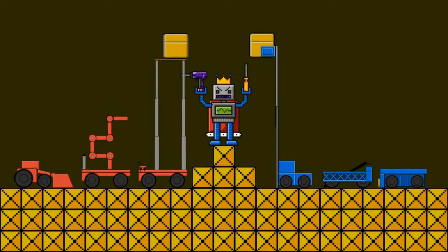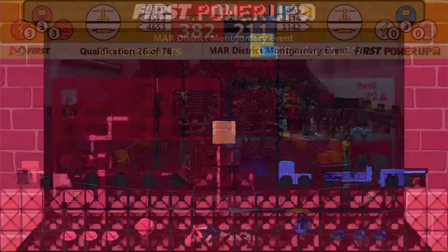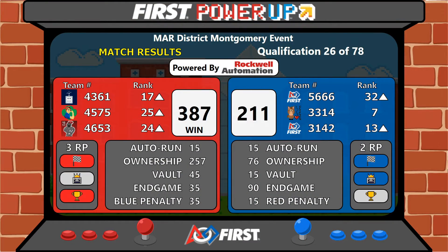All right, the scores are committed for match number 26. Red Alliance taking the win over Blue with a final score of 387 to 211. All six.